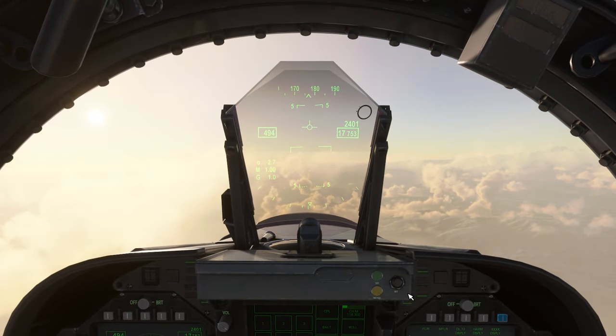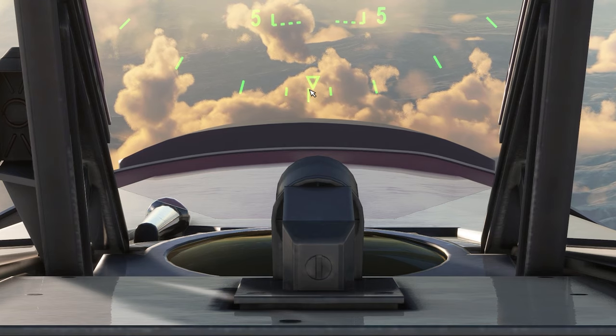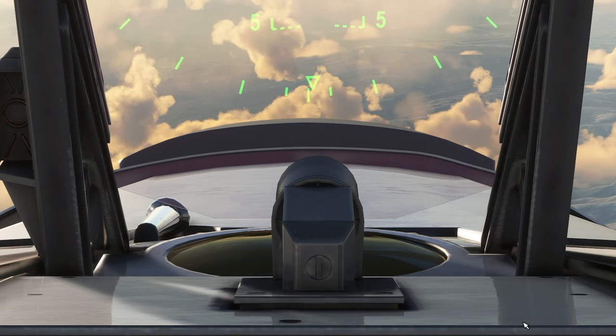When I roll my wings level, Heading Mode will actually bring our heading straight ahead. As long as it's within these five-degree tick marks, it'll bring us wings level and hold our current heading.